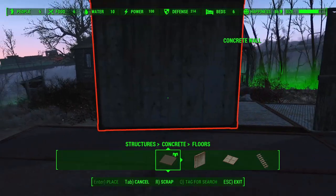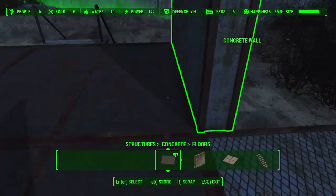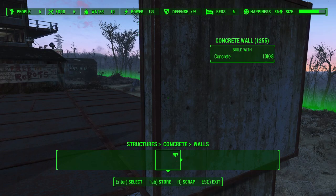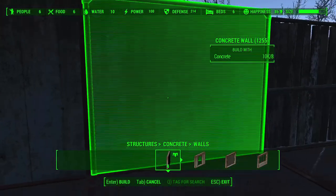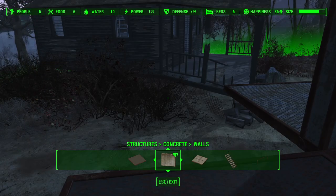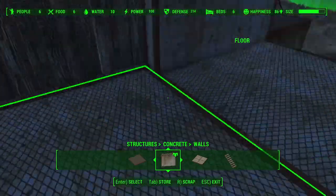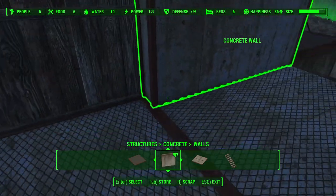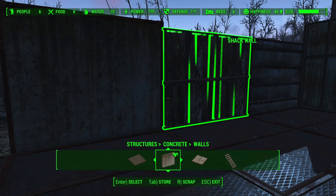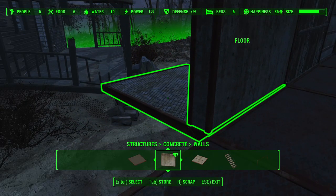Once your decking is properly set, there's nothing preventing you from clipping a concrete wall through a floor. A concrete wall has no problem snapping to another wall even if there's a floor in the way — it will just clip through it. So even though this is now the proper width for a wrap-around deck, the wall was still able to set and snap at the proper distance. That's a little build trick for doing wrap-around decking, as you saw in my Commonwealth Contractor fixing Starlight build.